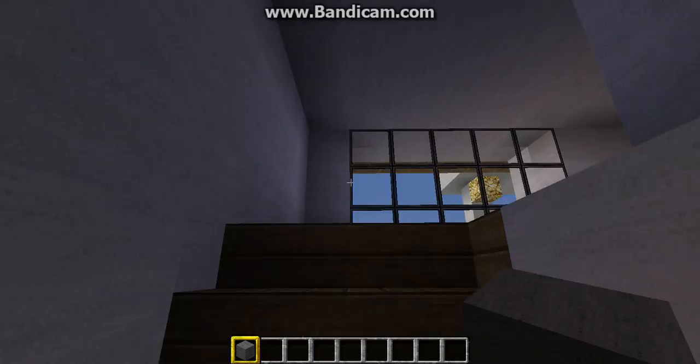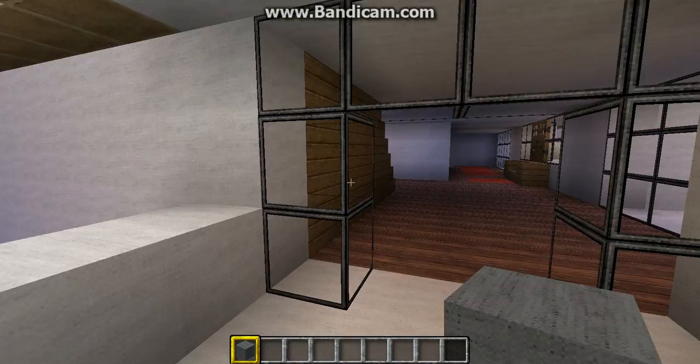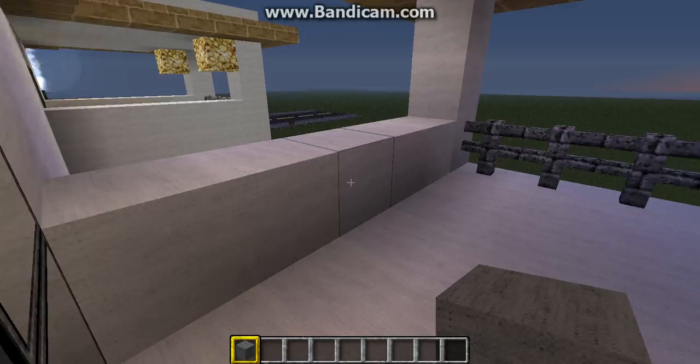Upstairs now — I've still got the balcony, I've had a few more balconies added now. That balcony over there is towards another room though. This is just guest rooms — this one's a guest room. I'm not good with my design so it's just pretty dull at the moment. Another balcony here too.